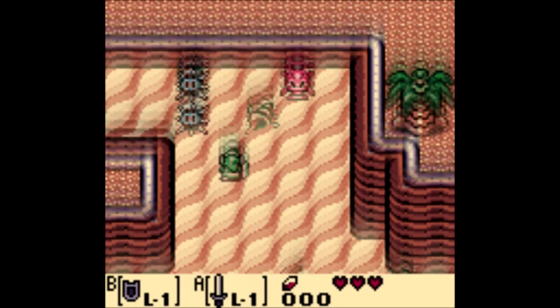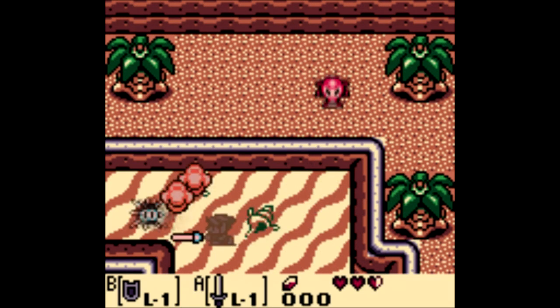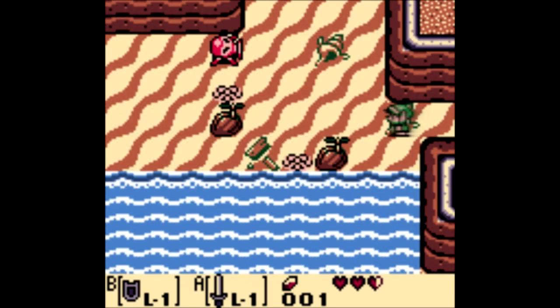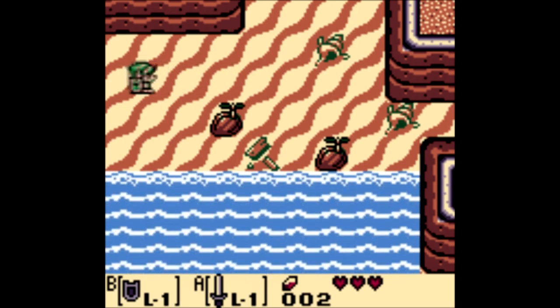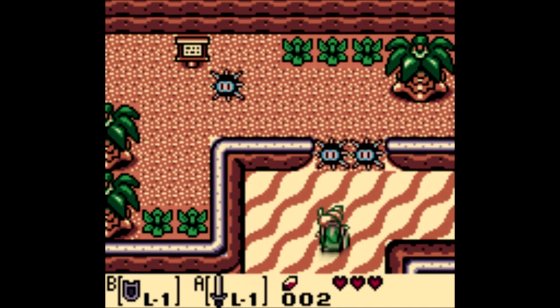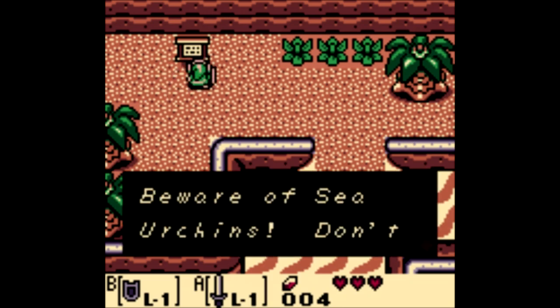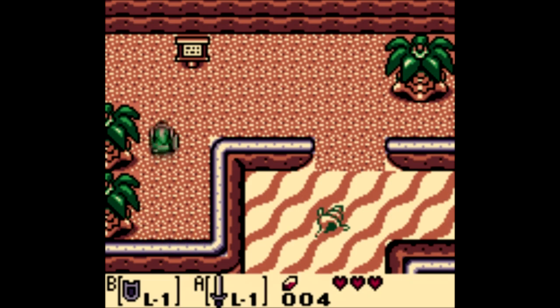Now I have my sword — I can do things and kill things. Man, they die quick! Can I kill you guys too? I sure can, but I hurt myself doing it. All right, fair enough. Let's head over here and get a heart back and some rupees. Beware of sea urchins — don't touch them with your bare hands. I tried not to, but it happens. And now I can do some gardening, which is everybody's favorite in Legend of Zelda games, isn't it?